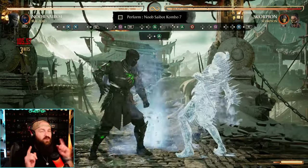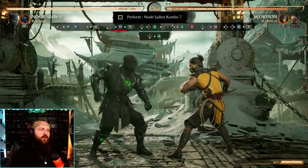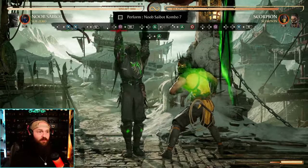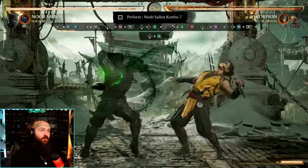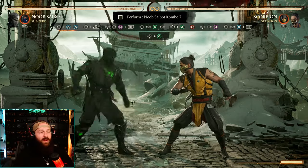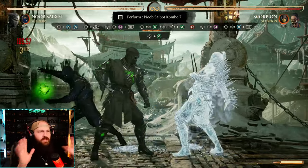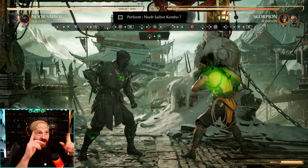The timing gets tight here because while they're frozen you immediately have to do down-forward-one enhanced, then recover and do down-back-two, holding towards yourself — the close teleport move — so you can jump, hit them in the air with two, land four, down-forward-one, and explode them. Practice the sequence: back-three-three, forward cameo, down-forward-one enhanced, immediately down-back-two. Do that sequence until you confirm that down-back-two close actually connects.